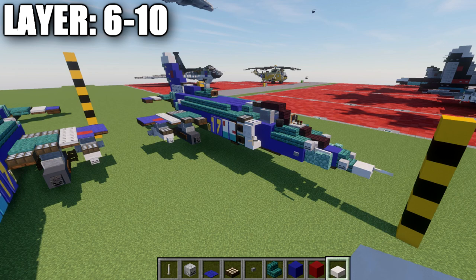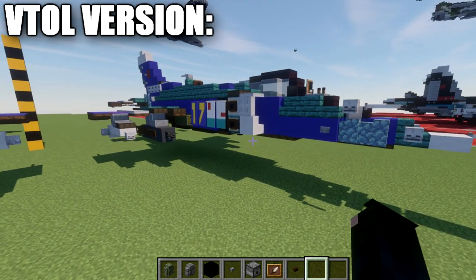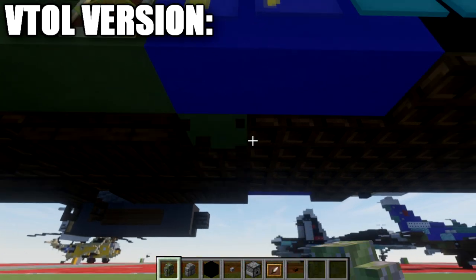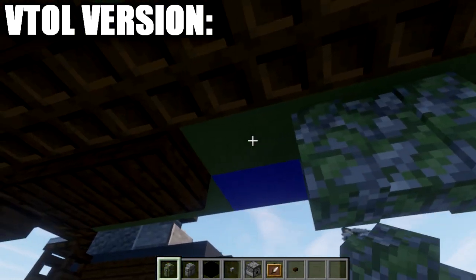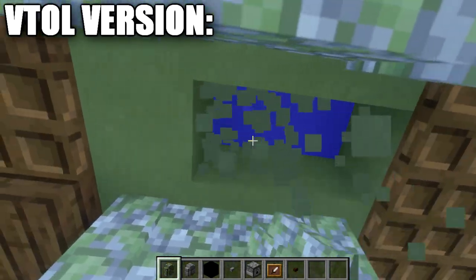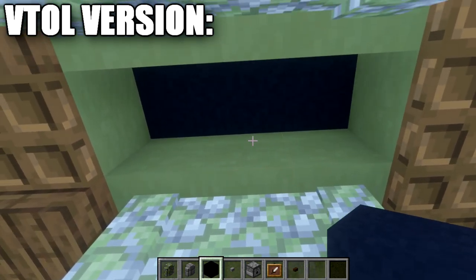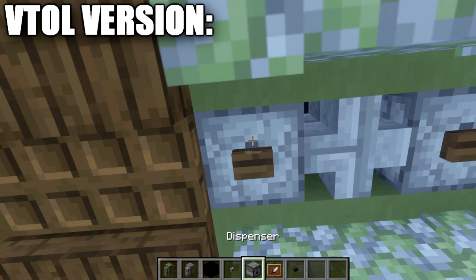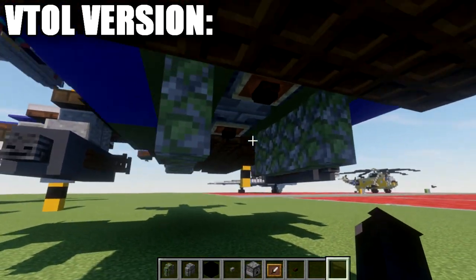Now we'll convert to the VTOL design. For the bottom thrusters: go to the section with the dark oakwood slab, delete that slab and the two trapdoors in front of it, and replace those three blocks with mossy cobblestone walls — same on the other side. Then break the three trapdoors in the middle between the walls and the three green terracotta blocks above them. Replace those green terracotta blocks with black concrete across. Place a stone brick wall in the center, followed by a dispenser on both sides, a dark oakwood button on the bottom of each dispenser, an item frame on the bottom, and a black concrete block in the item frames. That makes your bottom thrusters opened up.